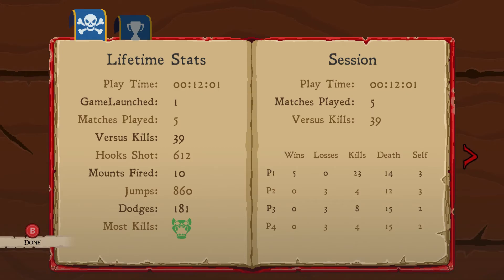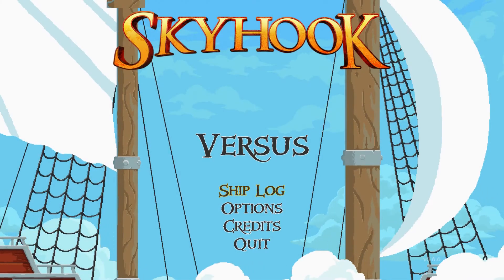All in all, a lot of trophies here to check out — I like that. Nice little bit of extra stuff to do. Maybe give me the ability to highlight each of those at the end so I can look at them. I like all these little stats right here: number of times jumped, mounts fired, hooks shot, all that good stuff. Games launched, most kills. Good times.